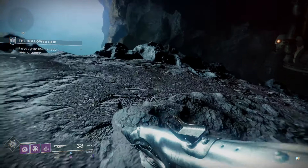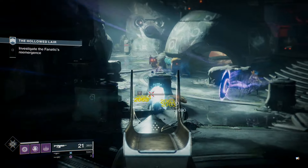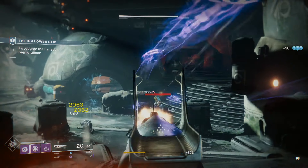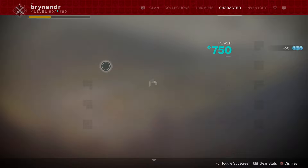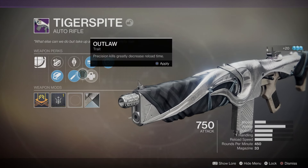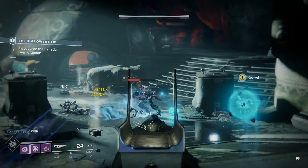So we've got high caliber rounds and high impact, or we can have high caliber rounds and outlaw, or armor piercing rounds and outlaw. That's what's good about getting these gambit forge, Dreaming City forge things. Outlaw would be nice. Let's go high caliber rounds and outlaw and see what I'm going to do.